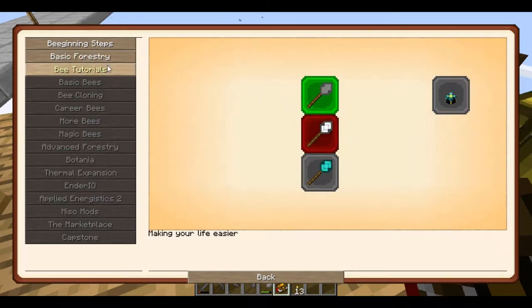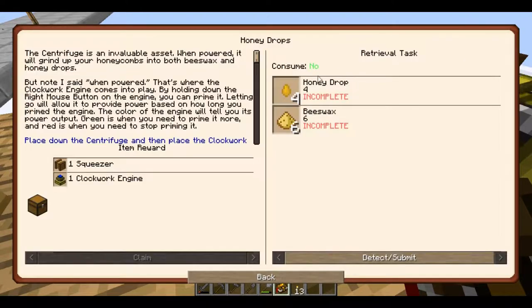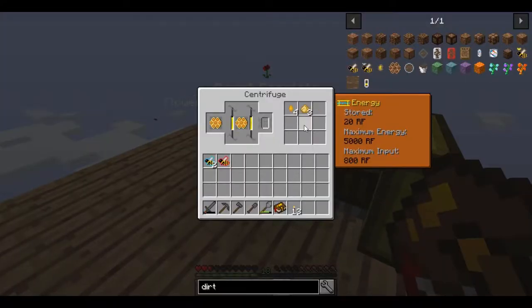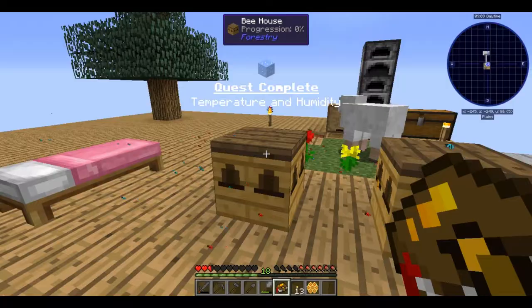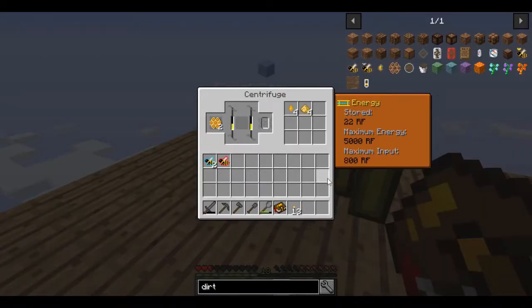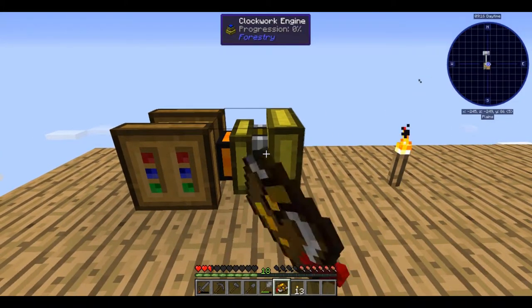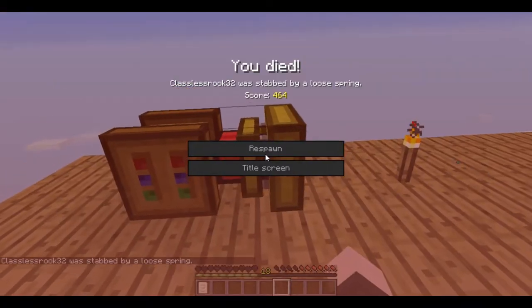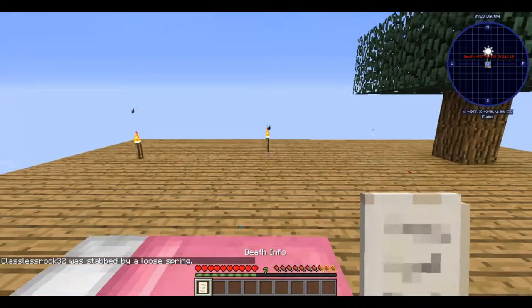That's opening up soon. Bee Tutorials — Forestry. So I need four honey drops and six beeswax. We're getting closer — we're getting there, might be a minute. That hurt really bad — that hurt really, really bad.